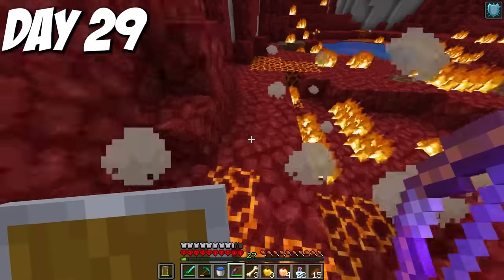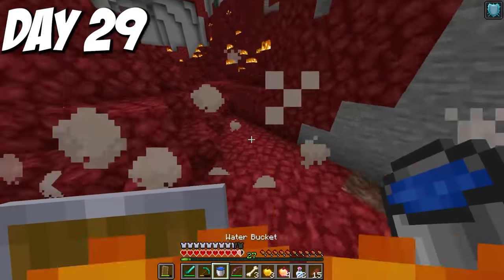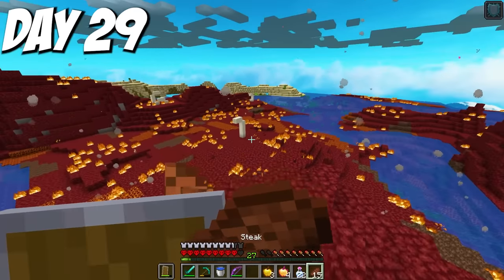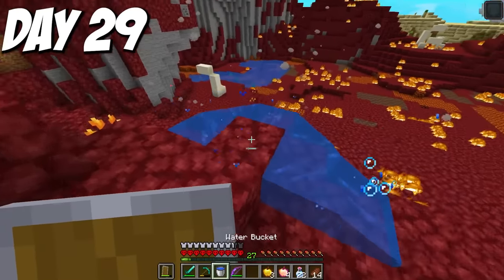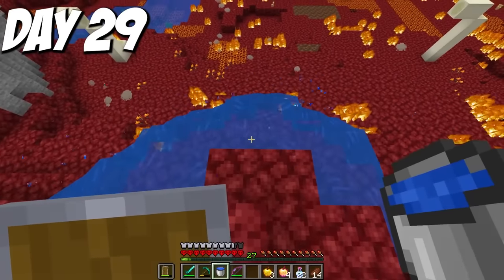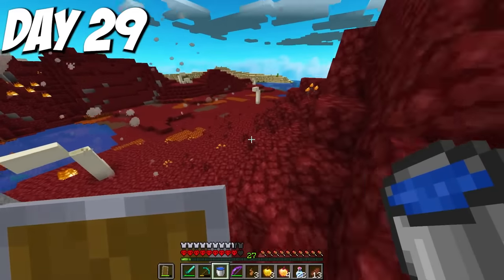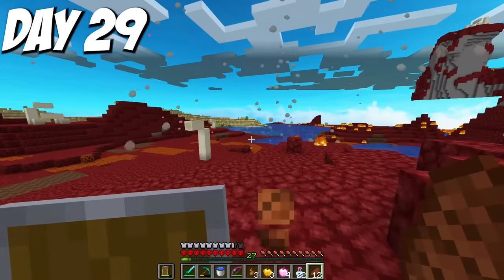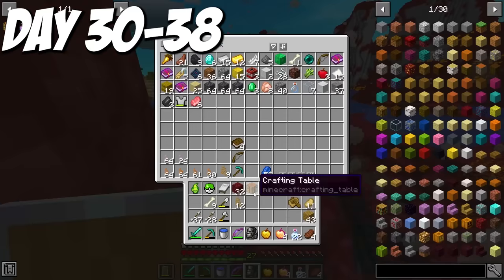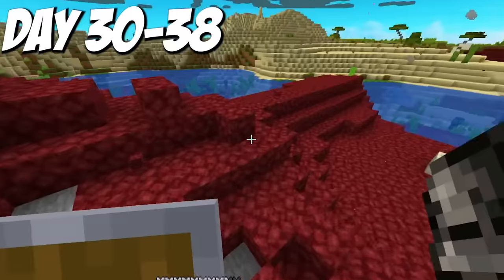By day 29, I only had four Ignis essence — not great. A big issue was walking into fire, making it really hard to find new spirits. So I spent all of day 29 taking a water bucket to a massive area, clearing as much fire as I could. Pretty quickly I had a nice open area to grind in, making it a lot easier to farm the essence. By the next day, I had gained 12 more essence, bringing me to a total of 21, and I needed like two stacks. This was going to be a long grind.